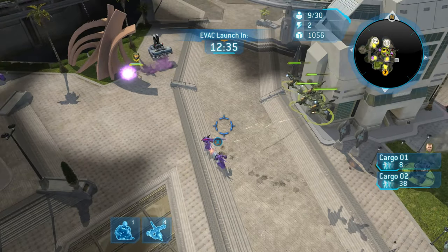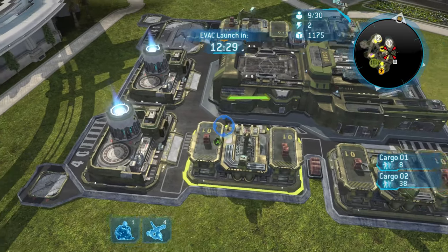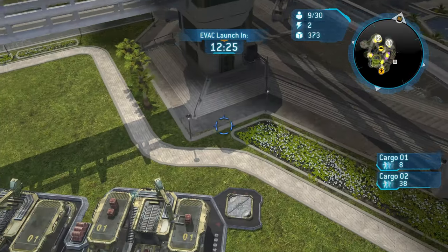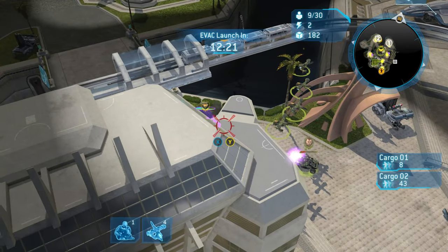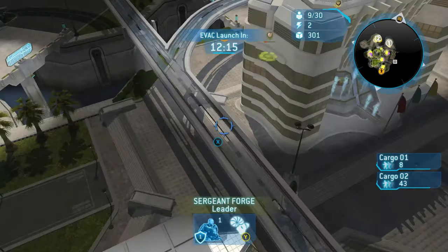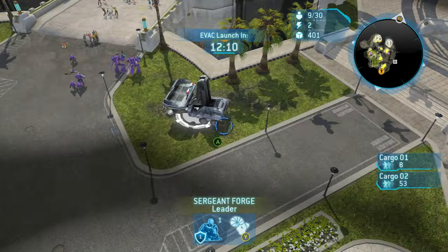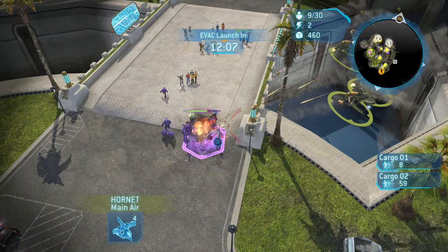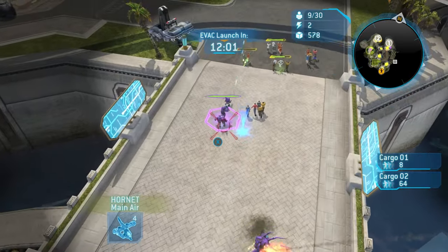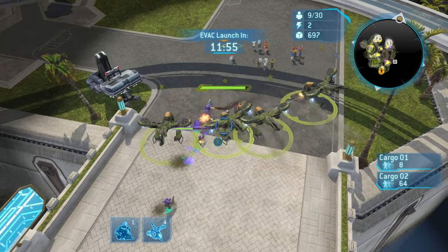Cargo Ship 1 is the priority right now — nothing is more important, not even your base. These Hunters didn't care about me at all. Get that air pad ready and turrets up. Look around the map, not just the base. We're going to use Hornets and Forge to kill those Hunters — but be careful, Forge is a vehicle and Hunters do a number on vehicles. Target the Hunters, clear the grunt squad, then head right back to Cargo Ship 1.